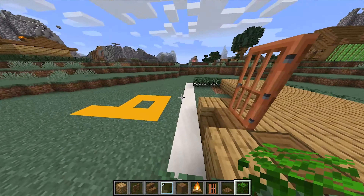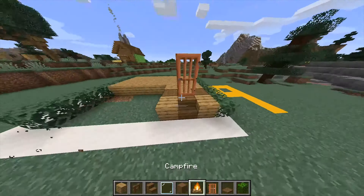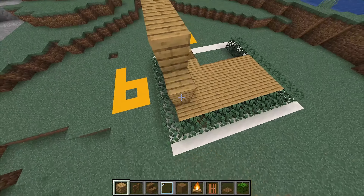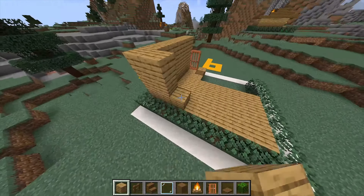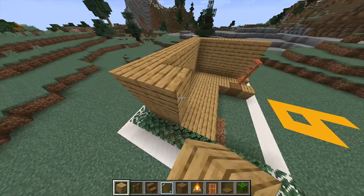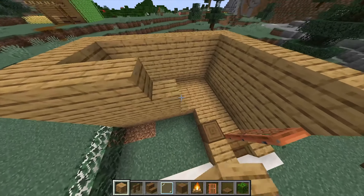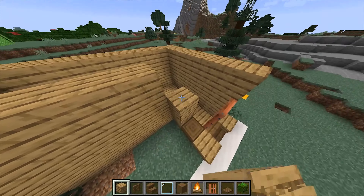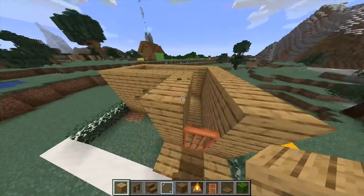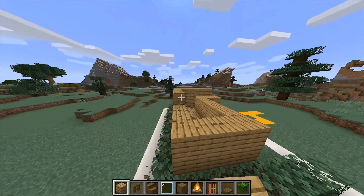Okay now let's finish the rest. It's going to be three blocks high because it needs to be pretty high. On the front we're not even finished because to make the roof you need to start with the front. It has to be three blocks high.